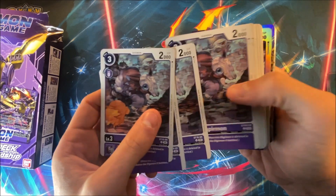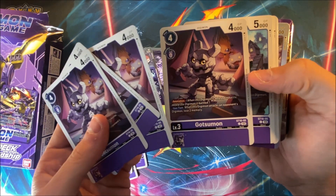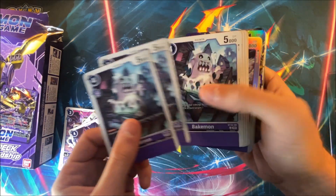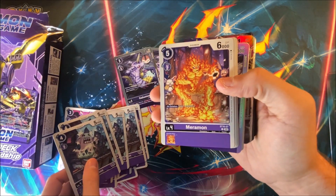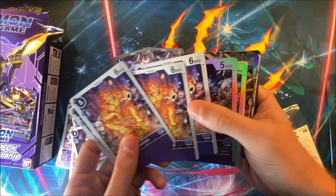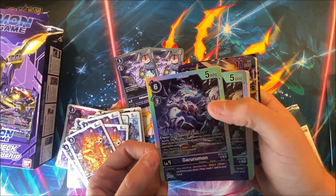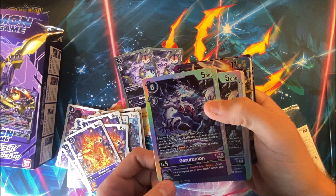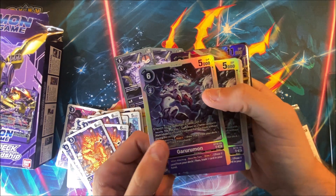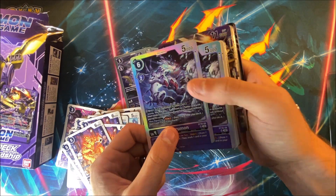We got Tapirmon — pretty standard. We got Gotsumon — again, more standard stuff. We got Bakemon — this guy is a blocker, not bad. Meramon says on deletion gain one memory. We got Garurumon with unique art. When attacking, draw one card from your deck, then trash one card in your hand. Security: you can play basically the same thing as the Greymon from the other deck — very cool-looking card with a great effect.